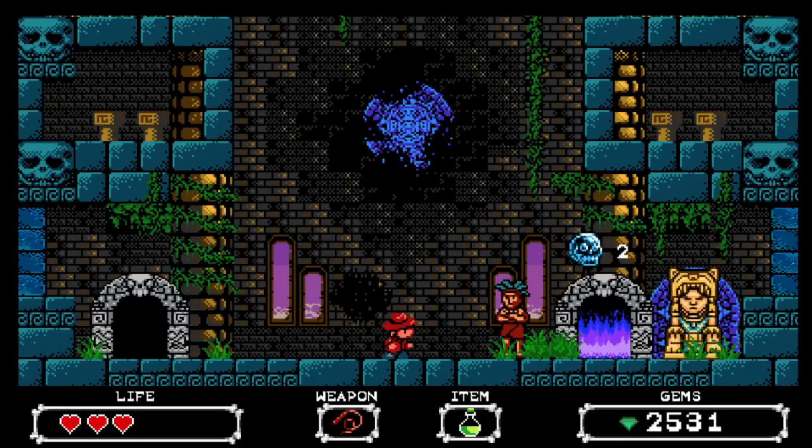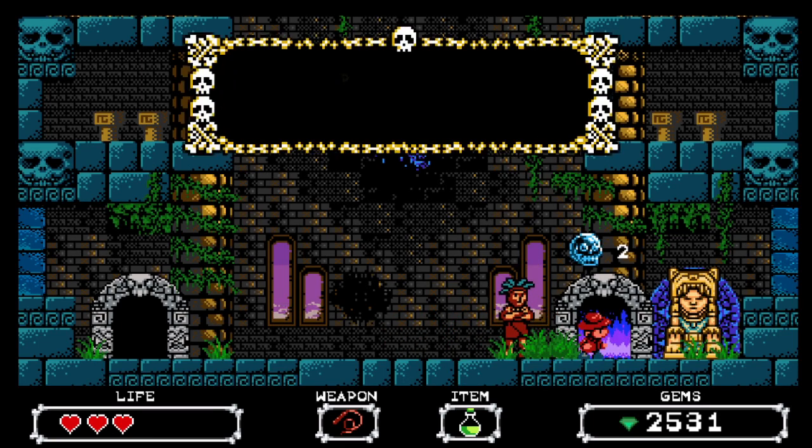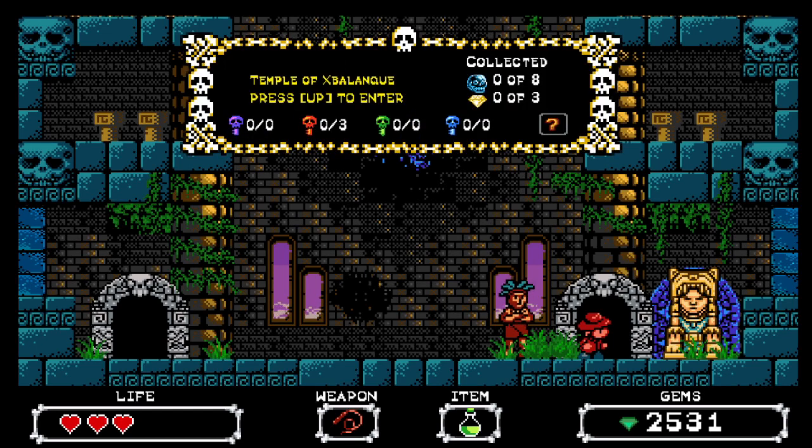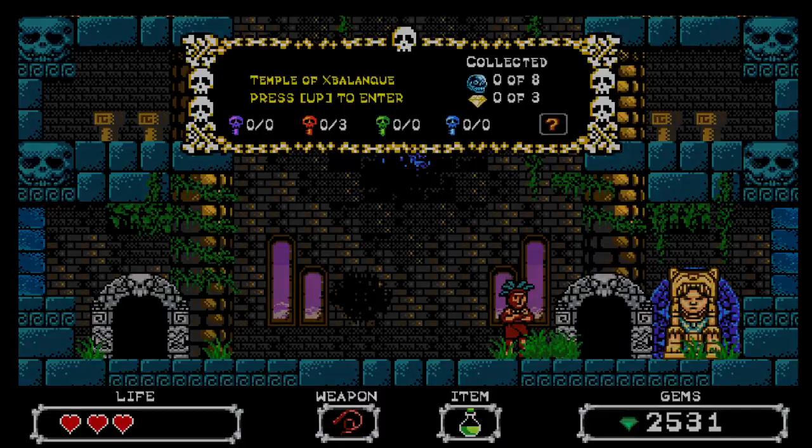Hello everybody and welcome back. Thank you for joining me for another episode of Sydney Hunter and the Curse of the Mayan. We are heading into the Jaguar Temple. We needed two skulls and we had five, so we were doing good. There are eight skulls in here and three yellow gems. Let's go in and see if we can survive and find what we need.